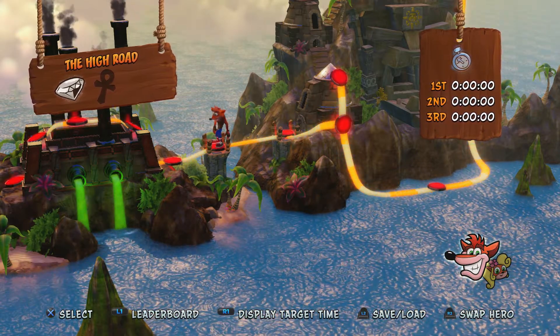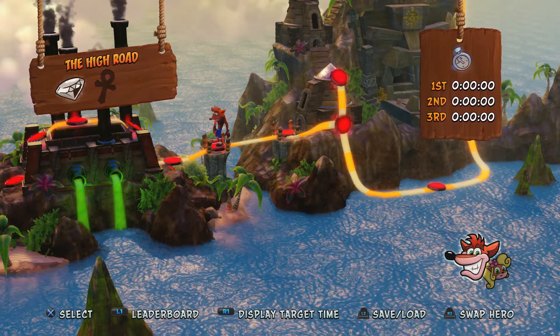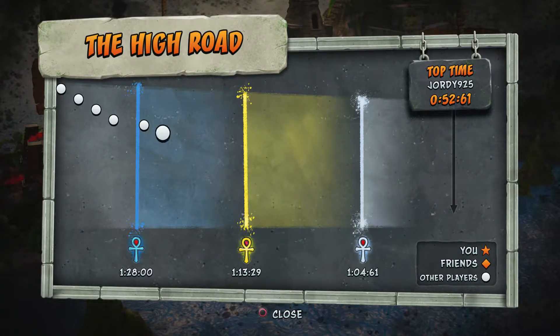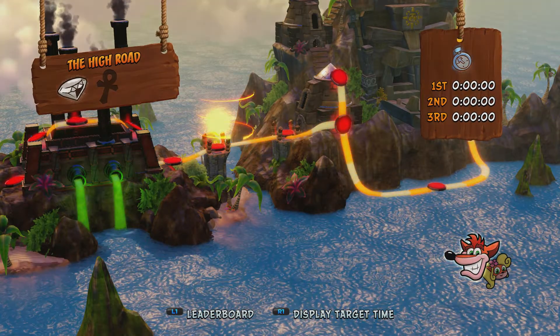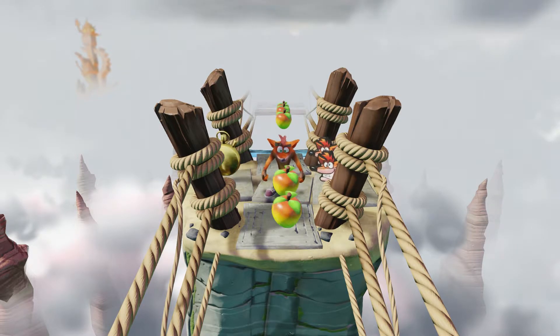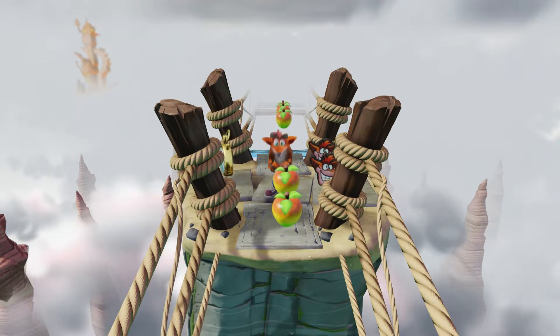Hey everyone and welcome back to Crash Bandicoot Insane Trilogy. On this video we're going to be getting the Platinum Relic on the High Road level. The target time for that Platinum is 1 minute and 4.61 seconds. The High Road is already one of the hardest levels in the game, and to top it off, this Platinum Relic is difficult to get, so you're gonna have to go really really fast.